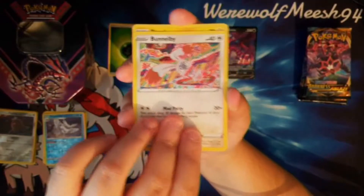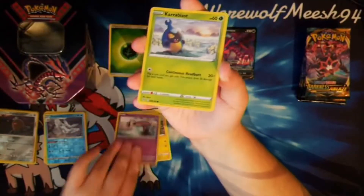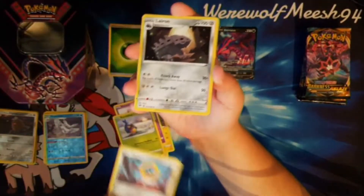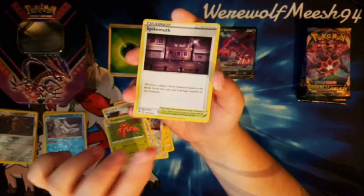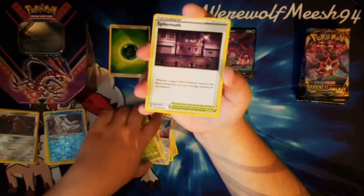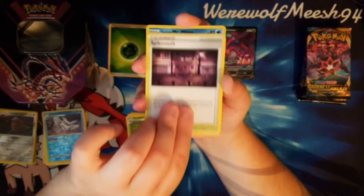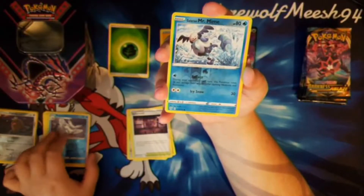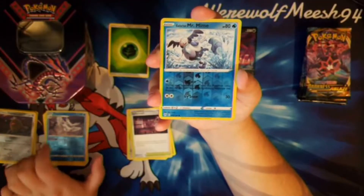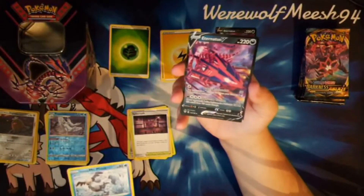There is a Mad Party Bunnelby to start us off. Toxel, Sinistea, Carkol, Meltan, Lairon, Parasect, Spikemuth — that's actually seen an increase in play on the TCGO. There's a Reverse Mr. Rime, Galarian Mr. Rime. I kind of wish it was Galarian Mr. Rime, but there you go. And the rare — oh yes, nice — the Eternatus V.